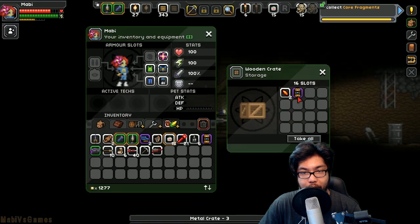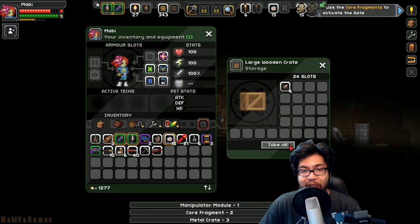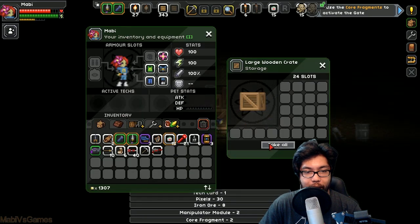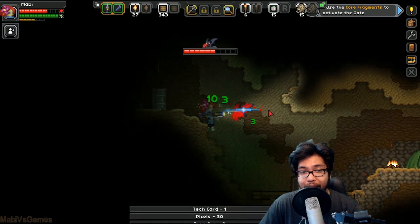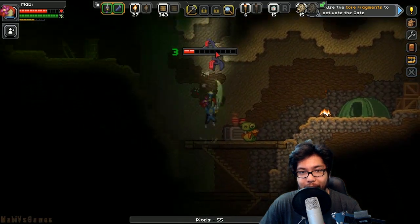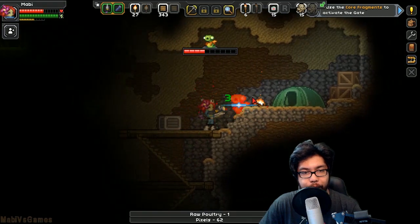There's a flowery petal chest — oh, it's another matter module! And boom, we have finished collecting all the core fragments. Another module — I feel like these are rare. We have all the core fragments we need but I might as well finish this cave off because I'm starting to get some good items.